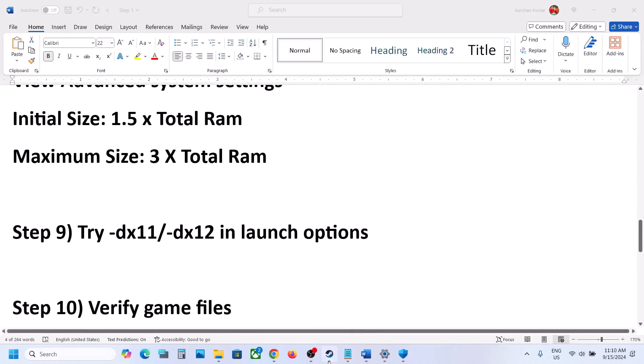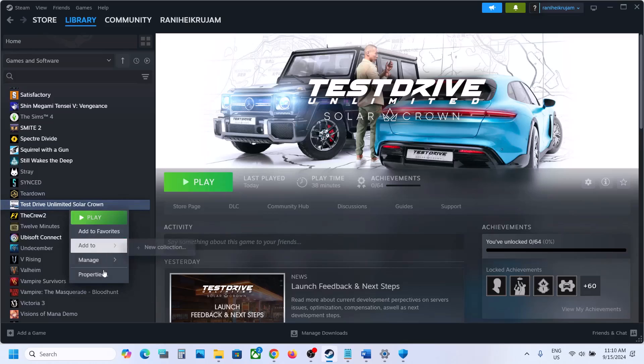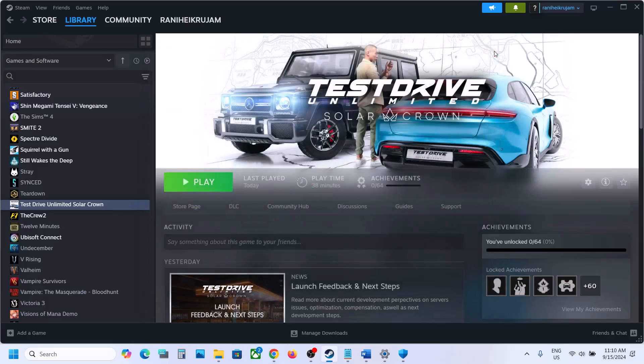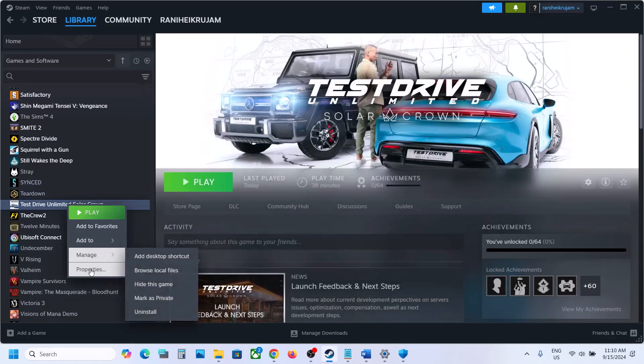The next step is to try DX11 or DX12 in the launch options. Right-click on the game, select Properties, go to the General tab, and in the Launch Options type '-dx11', then launch the game and check. If that does not work, try '-dx12' and check. If still not working, remove this and follow the next step.